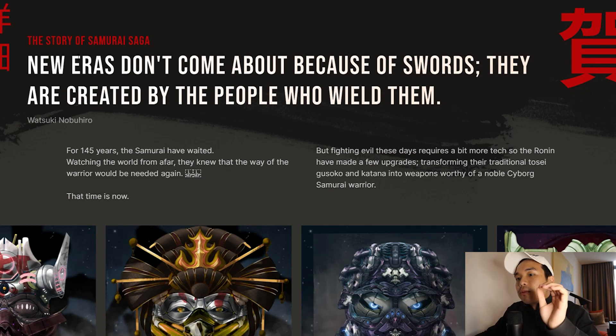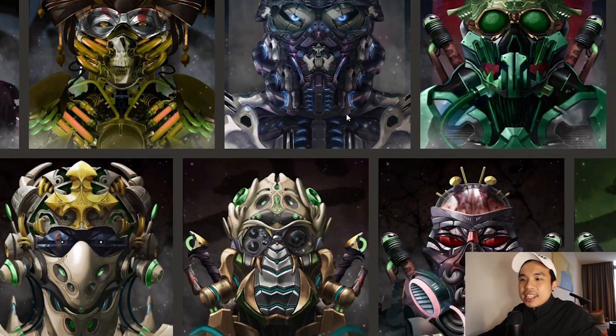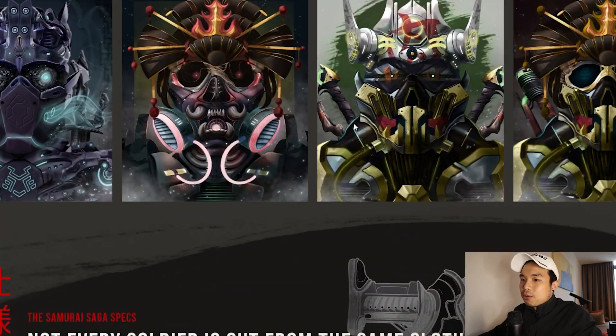As you can see on the story of Samurai Saga: new eras don't come about because of swords — they are created by the people who wield them. And this is the artwork. Take a look at them. This is some beautiful art right there.